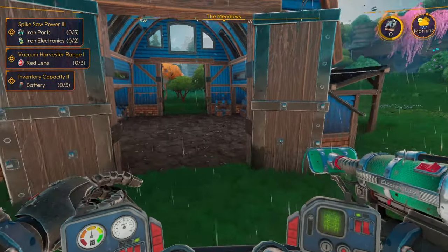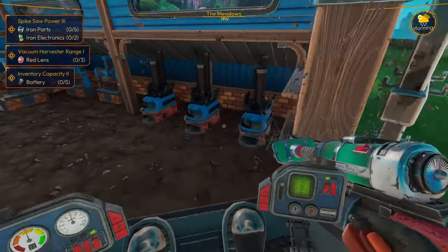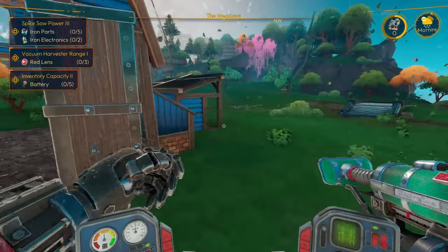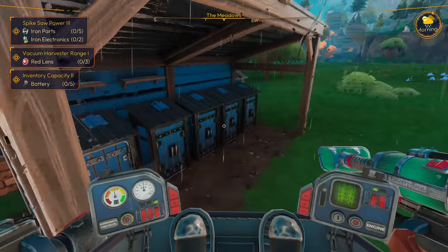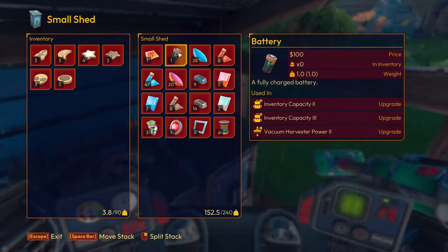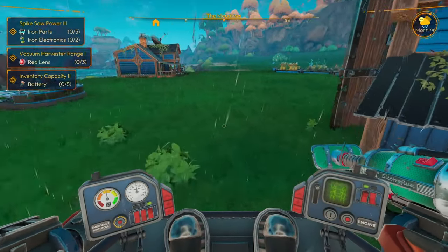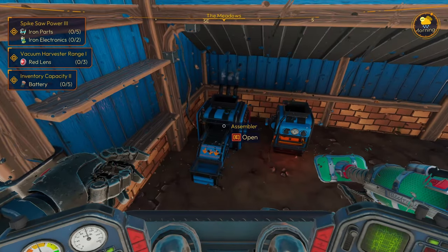Let's see — upgrades. I did some harvesting, I went and found some more coal. I ran out because I used all the coal, so I can't do anything else here. But we have a huge amount of supplies now — well, maybe not a huge amount, but enough. In here we have one red lens and one battery, so we only need four more batteries, two red lenses, iron, iron parts, and iron electronics.